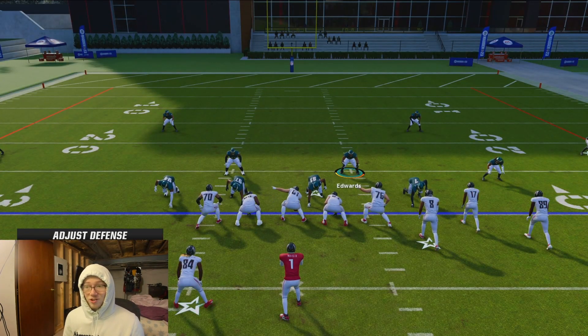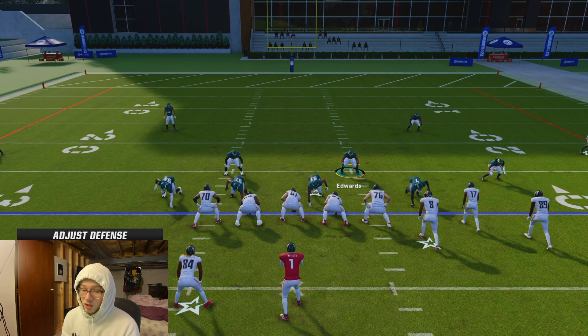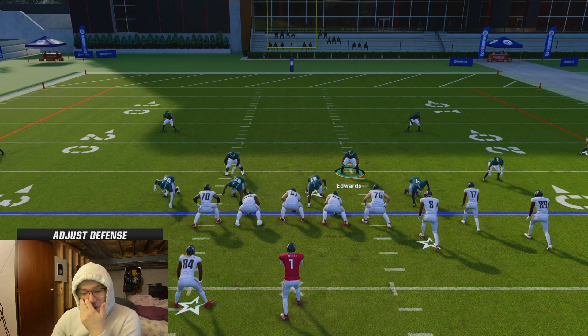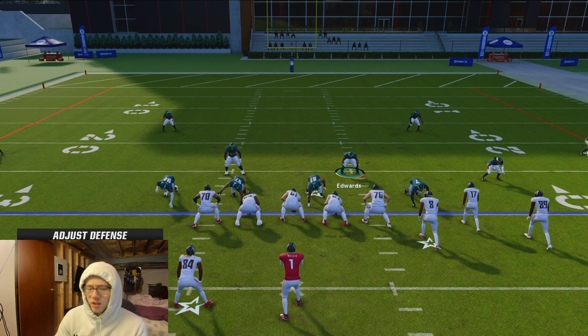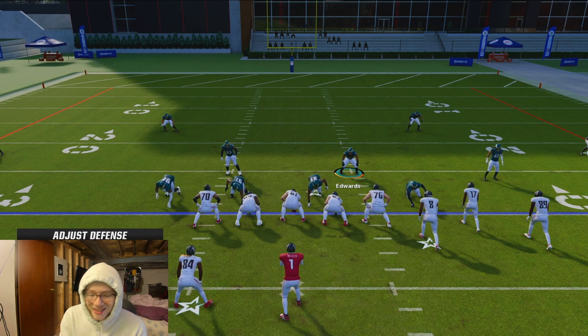When it does work, GGs to your opponent because there's nothing they can do about it. That's pretty much how you do it — it only takes a couple seconds to set up and then you can do all your other adjustments. This works in Ultimate Team and regs, and it works really well in Ultimate Team if your defensive end has 'Under Pressure' — it'll be a long day for your opponent. Like, comment, subscribe, and drop a follow on my Twitch — link is in the description — we play Madden every single night.